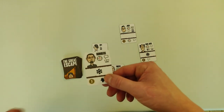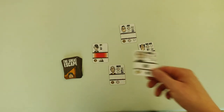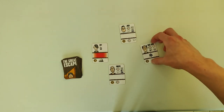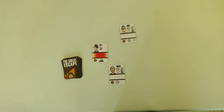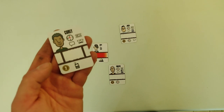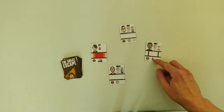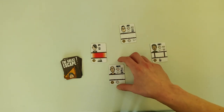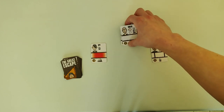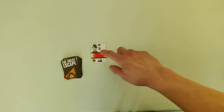Things aren't looking good because we get a dog next, and the dog also captures one POW of your choice. So we're down to two escapees. The next card has a radio, and the radio is usually not too bad — but if you have the spy, the guard with the radio will work together with the spy and capture three POWs of your choice. Unfortunately that's the last of my escapees — the guards together with the spy have managed to capture every POW that escaped.